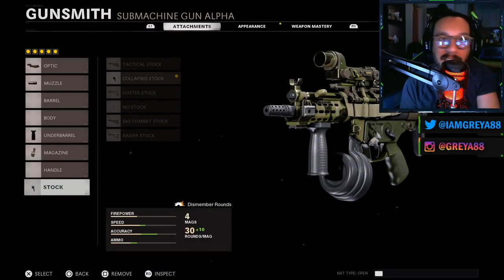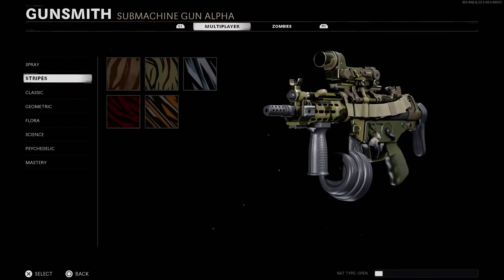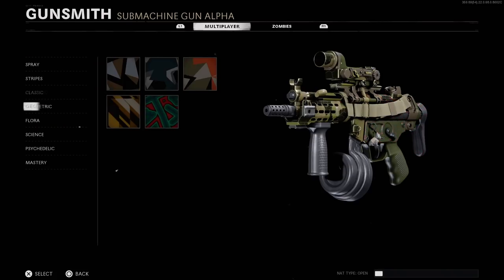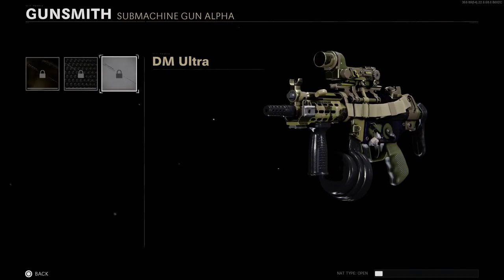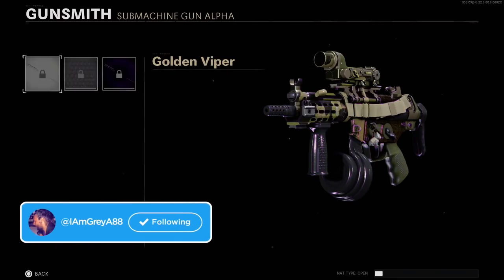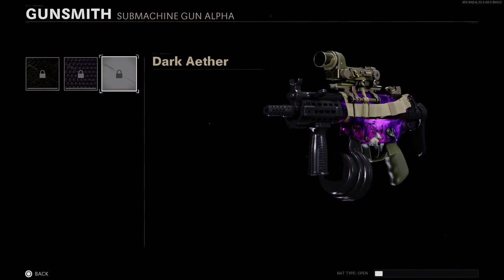The one thing I would change is just the optic — I feel like you could just go iron sight and maybe add a stronger barrel. When it comes to camos on this blueprint, I'll show you some of the striped ones. For mastery camos: here is Gold, there is Diamond, and DM Ultra. For the zombie ones: here is Golden Viper, there is Plague Diamond — wow, that one looks crazy — and last but not least, Dark Aether.